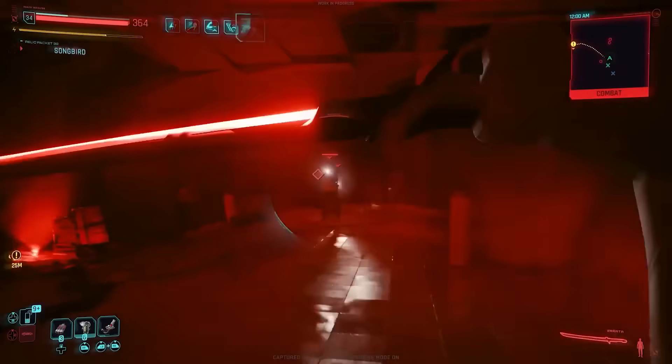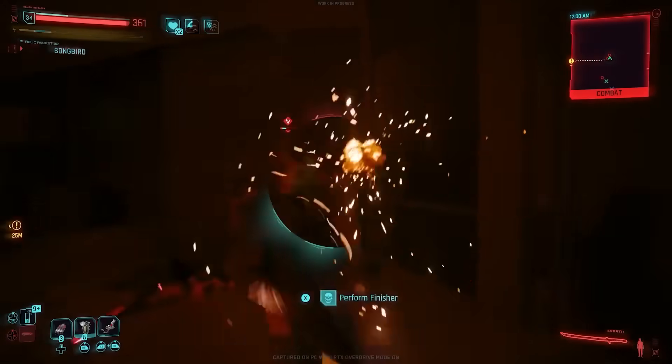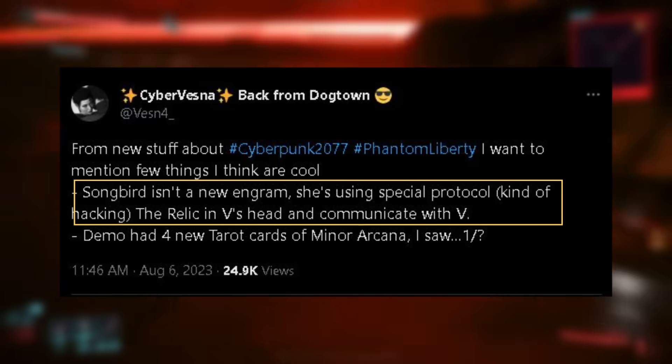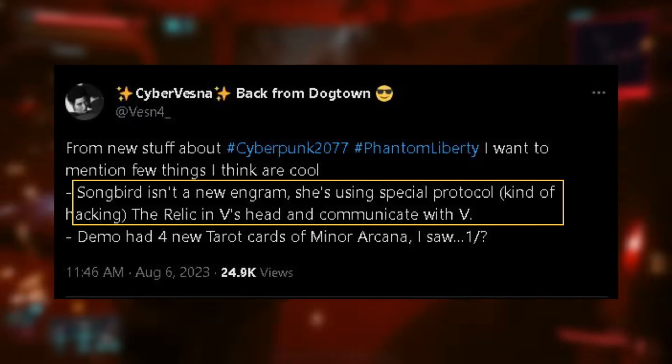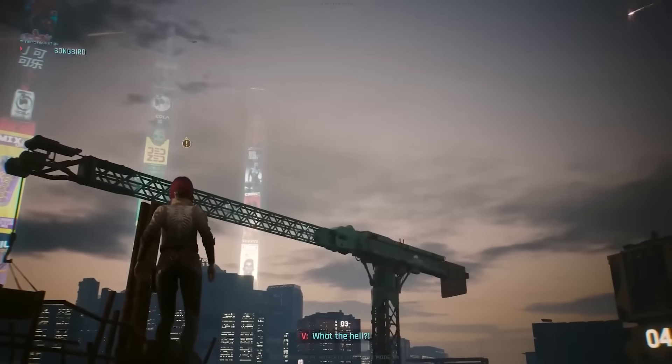Songbird will help you find relic points scattered across the map to spec into these skills. Apparently she isn't an engram like initially thought, and is instead using a special protocol with the relic to communicate with V. She is mentioned as being a much more skilled netrunner than T-Bug from the intro missions.